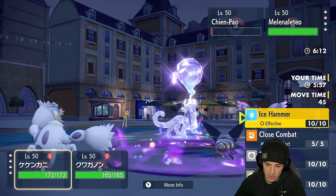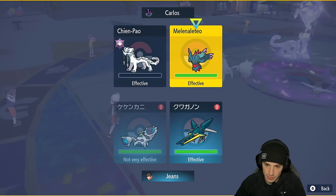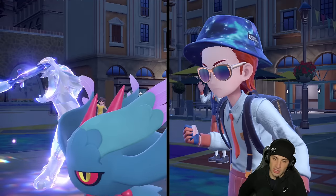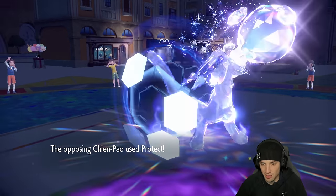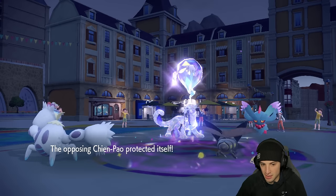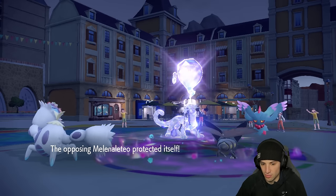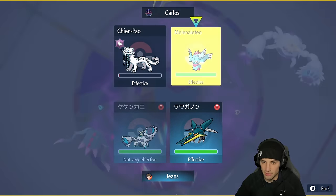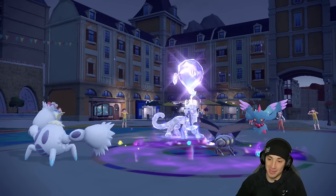I'm going to go for Ice Hammer and try to Discharge — we should use Bug Buzz to try to take out Chien-Pao. Hopefully none of them protect. One protects — let me get rid of Chien-Pao. Double Protect flies through — that's where things get really tough. Jet Crash does big time damage and we're out of Trick Room turns with Crabominable on the field. They have super effective moves onto both of us. I could go for Wide Guard or just soak up a shot — I'm going to go Bug Buzz and Ice Hammer and try to soak.